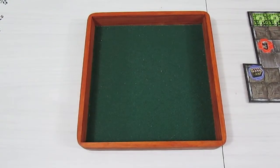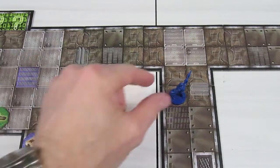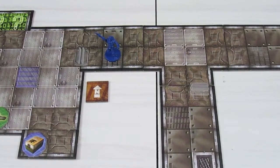The Mancubus rolls a yellow, blue, and green. Our marine only has two armor - let's hope the Mancubus misses. He doesn't miss. Six range, four damage, plus one automatic damage equals five total. With two armor, that's a loss of two health for our marine. Removing health tokens - he's down to eleven health.